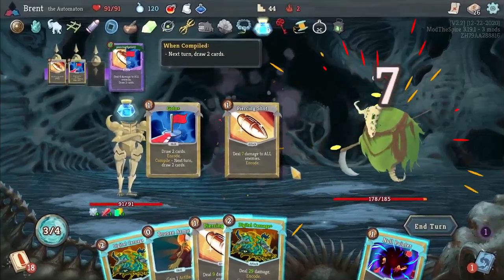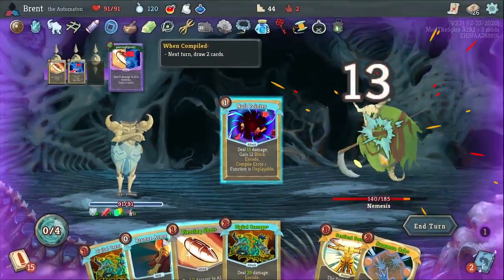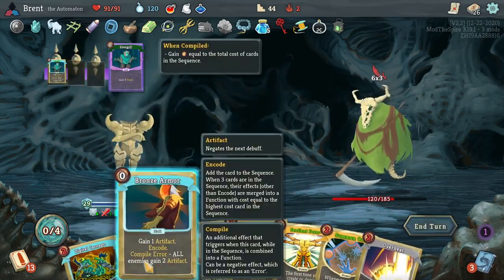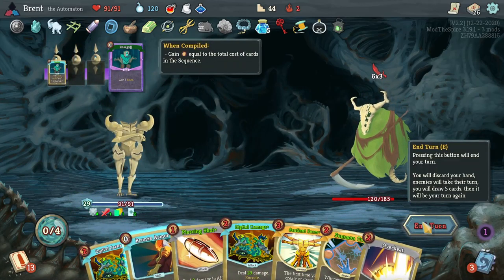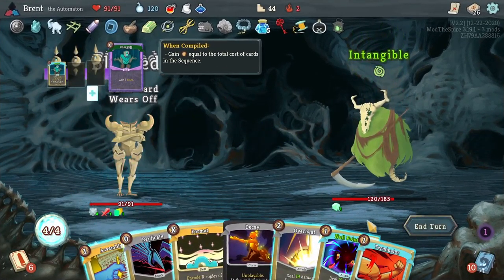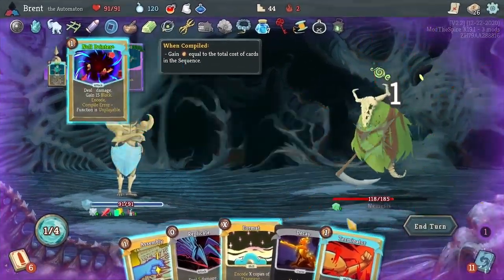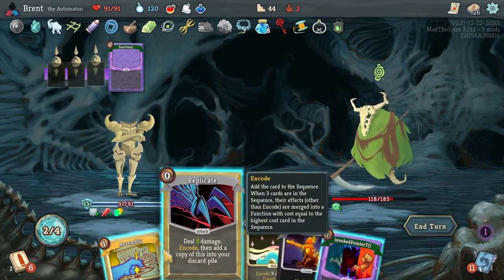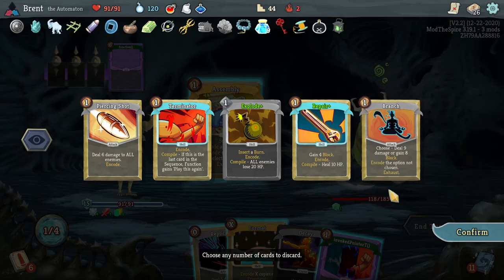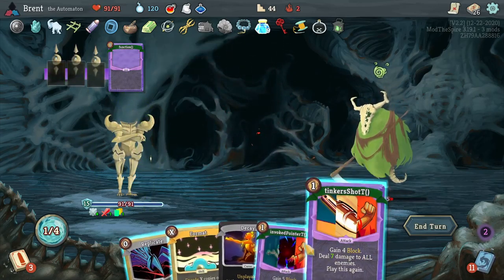Then we can start setting up other stuff — that's fine. Good starting turn. Overheat, Null Pointer, Terminator — then I think I'll go for Assembly and see what else I can set up. Repair, Piercing Shot, Terminator — honestly the bomb is not very good anymore. 15 here, he's already intangible so what do I really want to hit him with? This is probably better raw. 57 blocks not too bad. Oh three burns — okay.